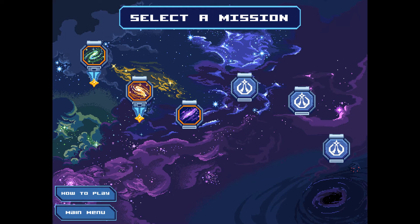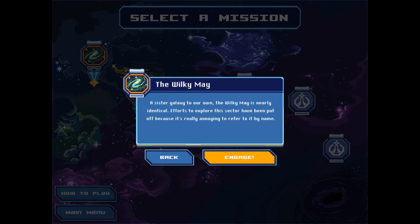We're going to start a game of the smallest type: the Wilkie May, a sister galaxy to our own. The Wilkie May is nearly identical. Efforts to explore this sector have been put off because it's really annoying to refer to by name. We'll just engage here.